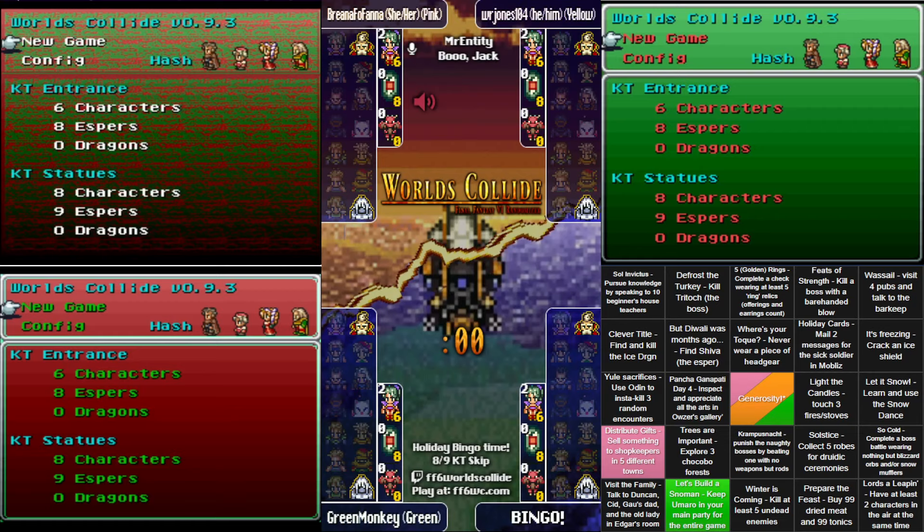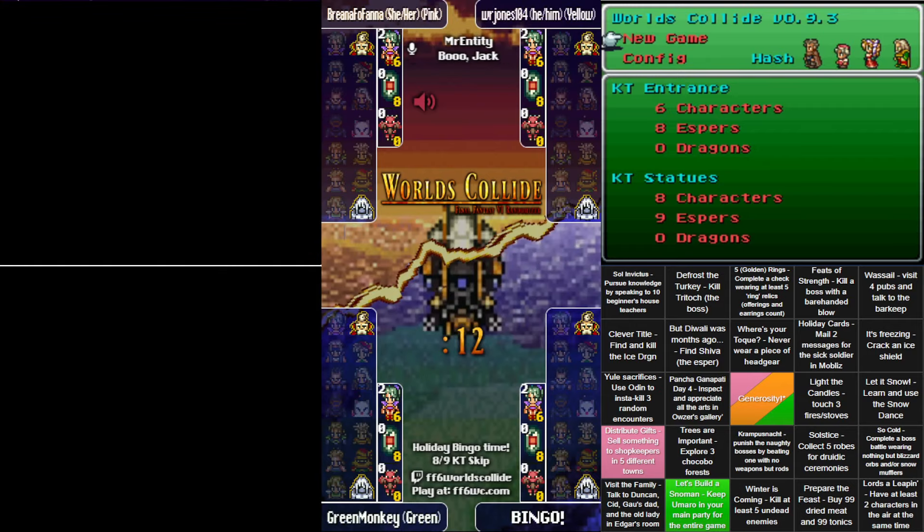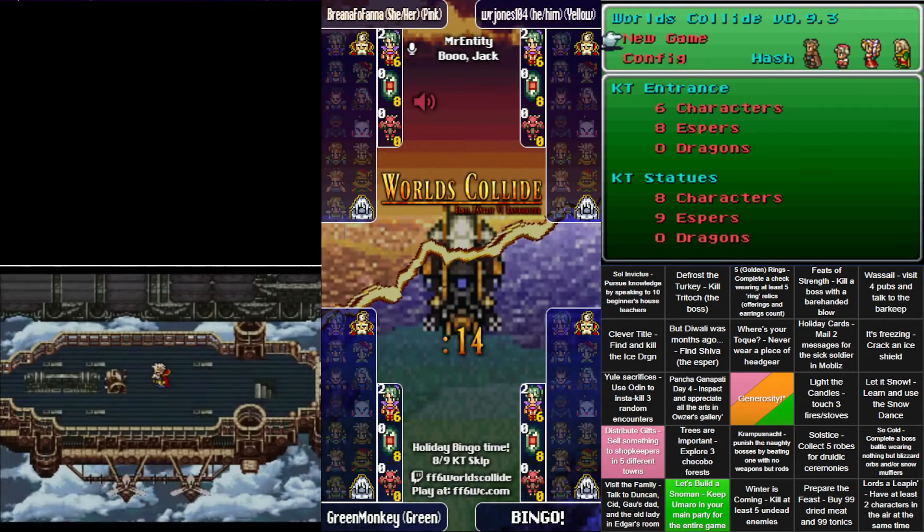One of the squares even involves giving gifts to all the different shopkeepers. You'll note the middle square, which everyone in the restream has checked off — basically you gave a gift of another square to someone else.